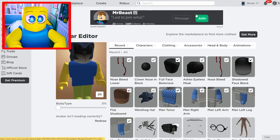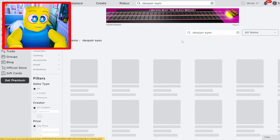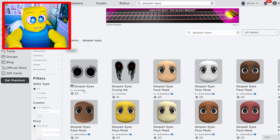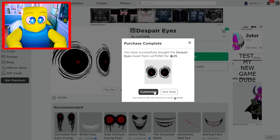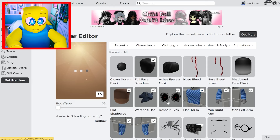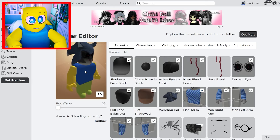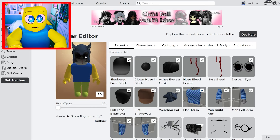Now it's time to get some really creepy eyes. We're gonna look up despair eyes in the marketplace, which are absolutely terrifying. We buy them, customize, and add them in using the accessory trick. It turns out we only need the nosebleed lower, not the upper one. Look at those eyes — they are so spooky!